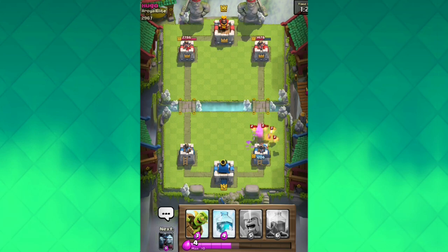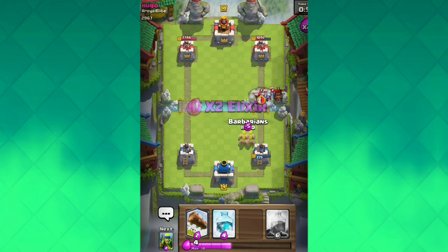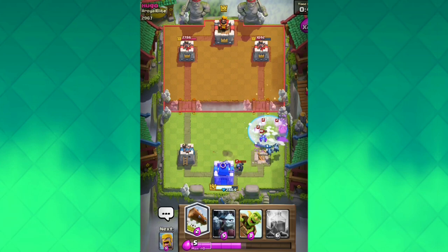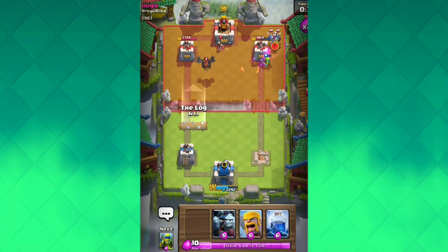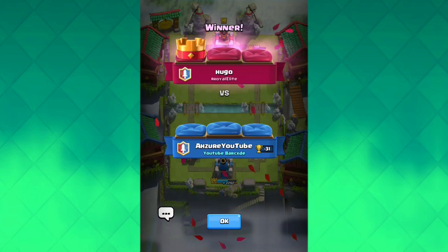We do need to worry about the lava hound right now. He's probably going to freeze or zap — yep, there goes the miner. Rip my tower, all my hit points are just going down so fast to these lava pups. Here he comes again with another lava hound push and he has a mini pekka coming in as well. We did freeze his stuff in time thankfully, but his mini pekka will be getting a lot of shots off on our tower. I'm going to Log down his princess again — thank goodness I didn't miss the princess, otherwise that would have been horrific. Thank goodness we only lost one crown.